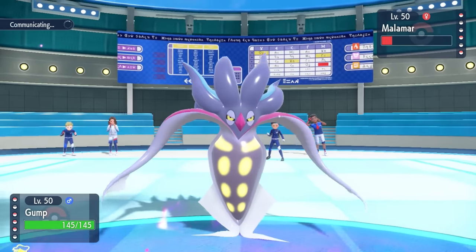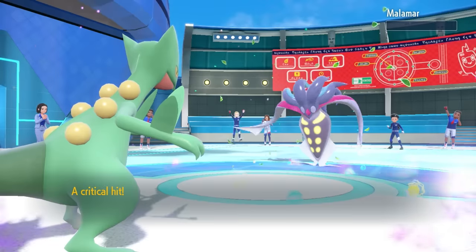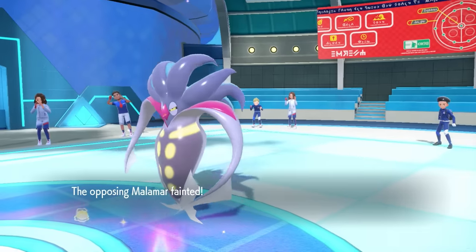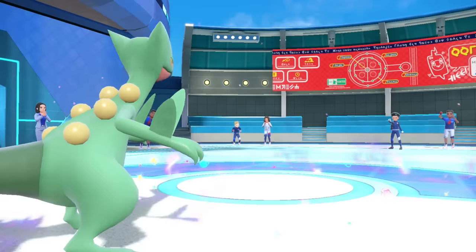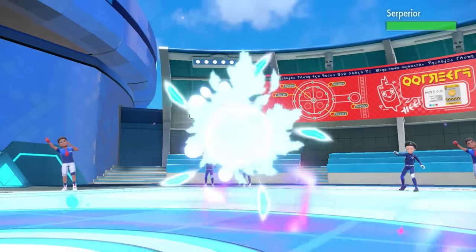Absolutely the fastest Sceptile on this side of the Mississippi, so I'm faster than the Squid. I can chop him up and we're having Calamari for dinner. Down goes the Malamar. I would have been extremely disappointed if I got Malamar'd by my own Malamar strat.